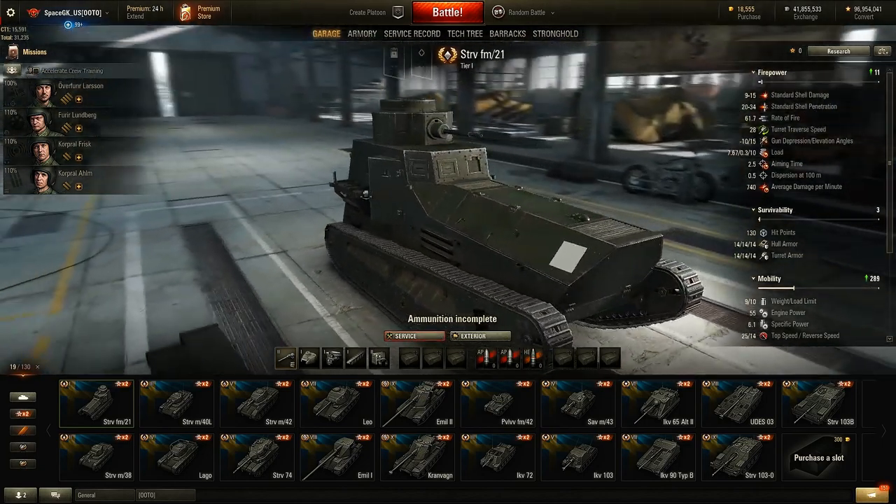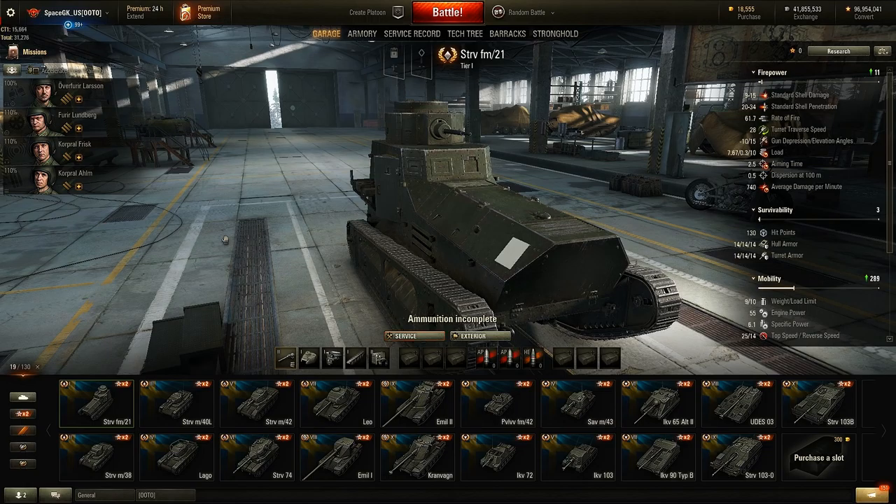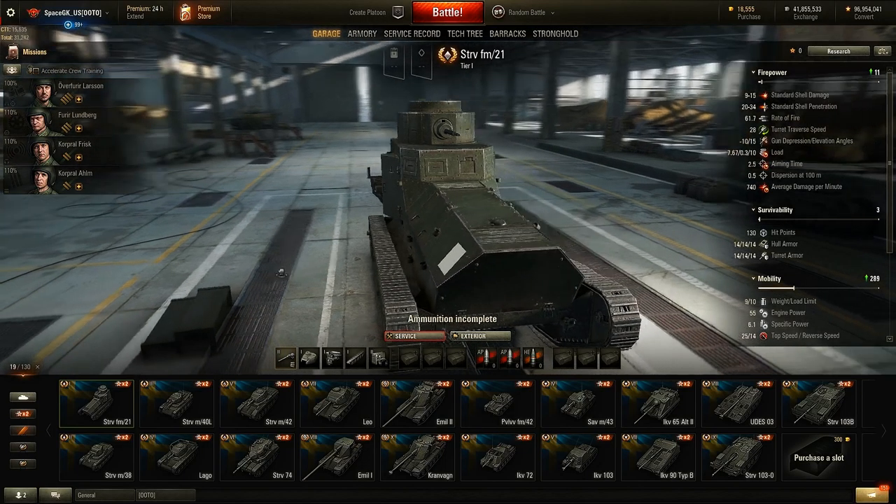What I would do is take this crew, get up to tier 6, transfer this crew into the tier 6, and then from there transfer that crew to every other tank after that. Just so you can make sure you have a really good crew whenever you get to the next tank. It's amazing to have sixth sense right off the bat in every tank. The tier 1 is nothing too special - let's move on to tier 2.